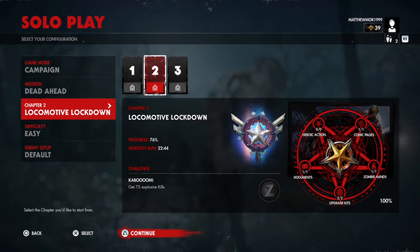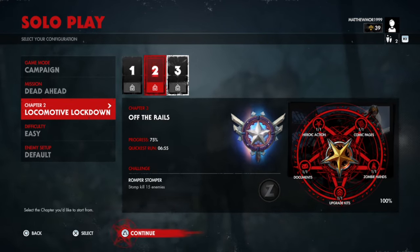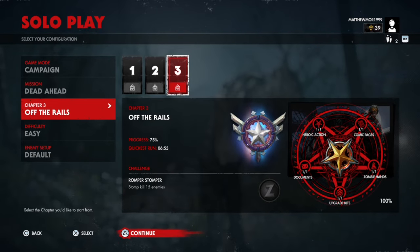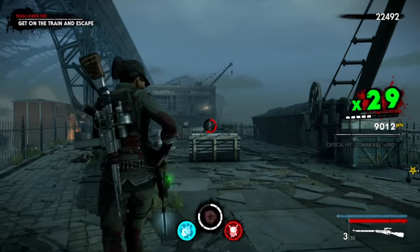You want to head over to the chapters. You cannot do Chapter 1 on Dead or Ahead, Mission 1 — you cannot do that. I would say go to Chapter 3 or any other mission depending on how long you want to take. As you can see, my quickest run was six minutes, but that was with doing every single collectible on that map, so I could probably get it in one to five minutes.